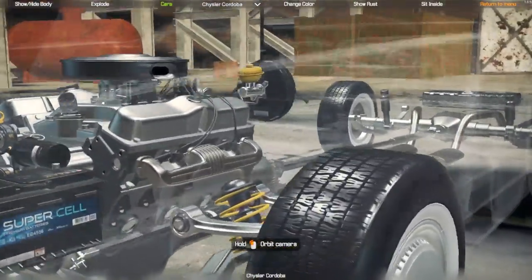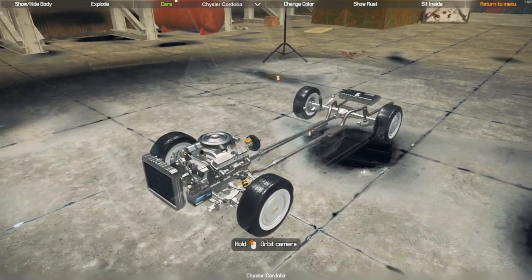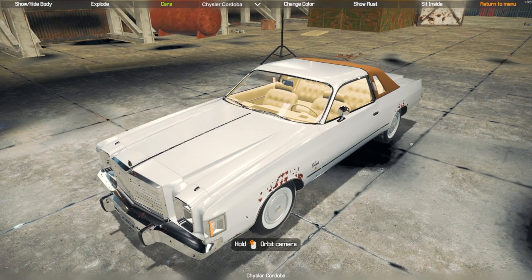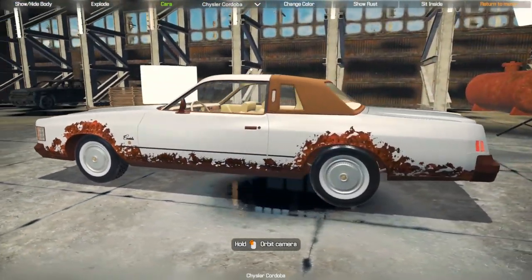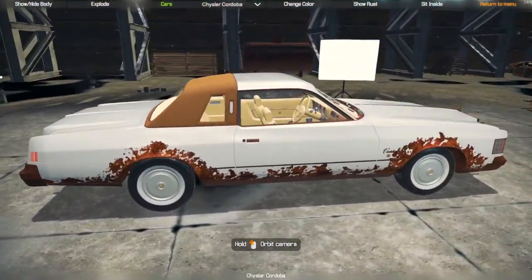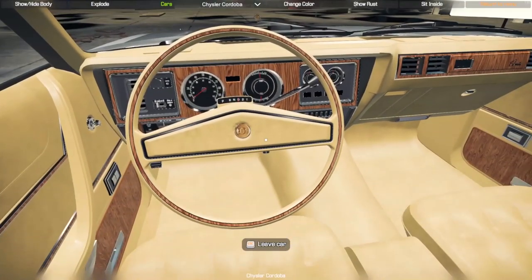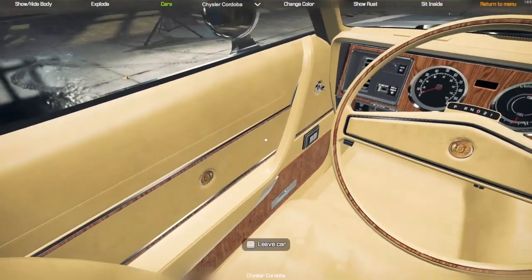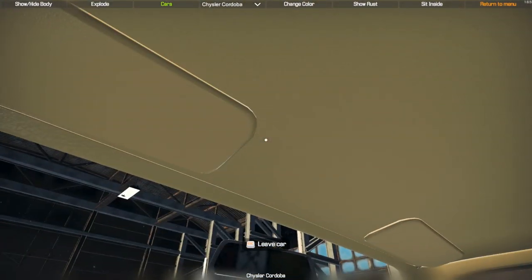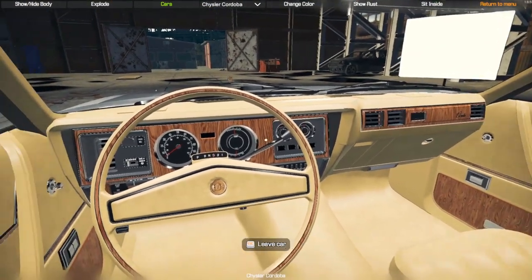Just a solid, nice engine — it's got a full new exhaust also. Let's show some rust on it and see what she looks like with a little bit of rust. Not too bad. Remove the rust, hop inside — oh wow, that is very tan and very wood grainy.